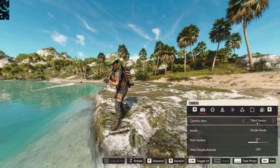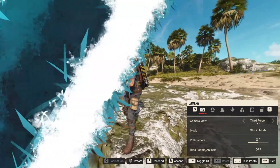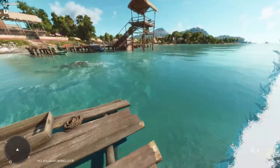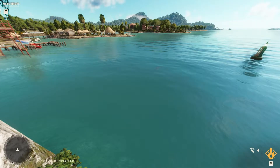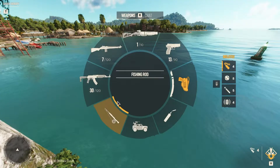Hey guys, and welcome to a video on how to catch and hook fish in Far Cry 6. Eventually in Far Cry 6 you will get a quest that tells you to catch three fish. Now to bring out your fishing rod, you bring up the radial dial and you select the fishing rod in there.